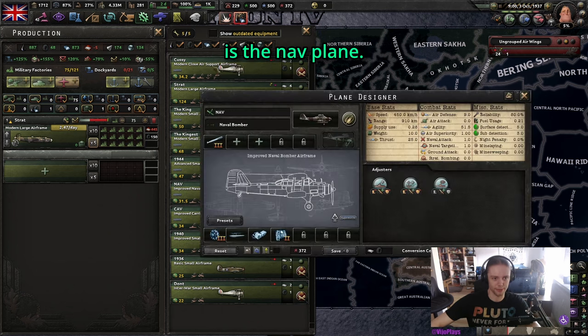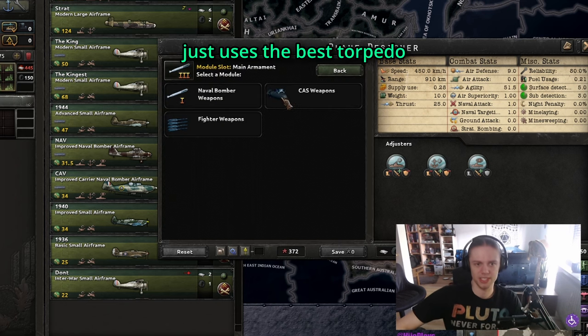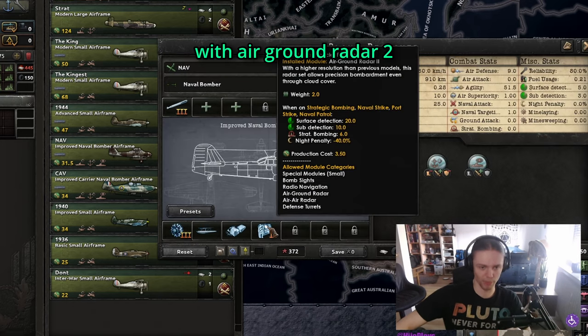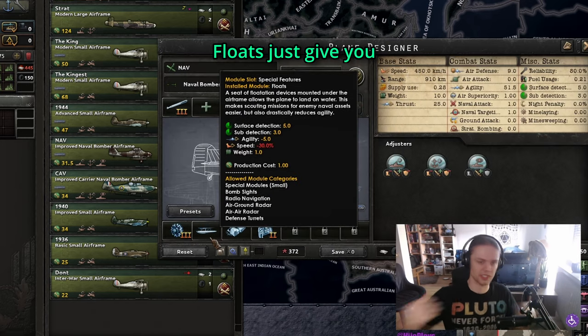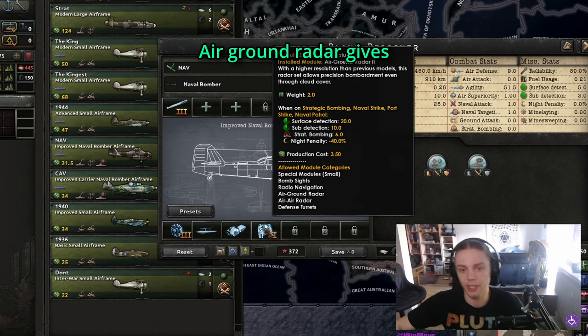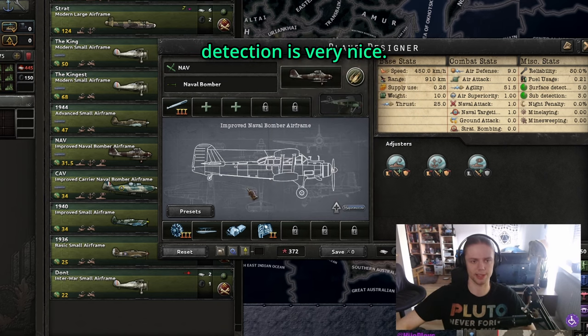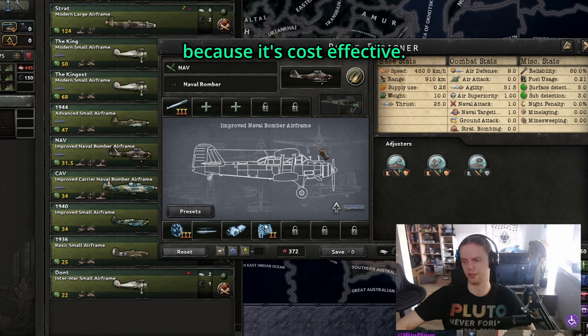The next thing is the naval bomber. It just uses the best torpedo mounting that you have on a small airframe with air-ground radar, and floats. Floats give you more detection. Air-ground radar gives you more detection again and reduces the night penalty. And a small airframe because it's cost-effective.